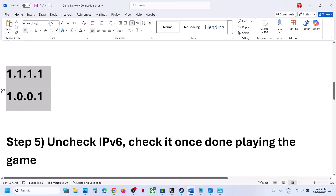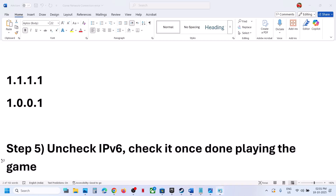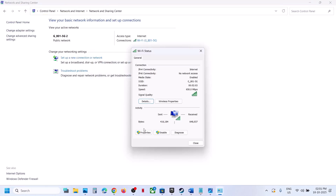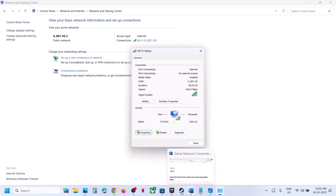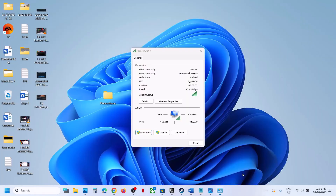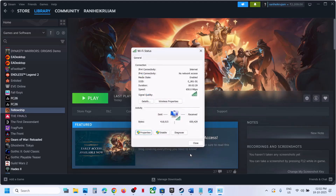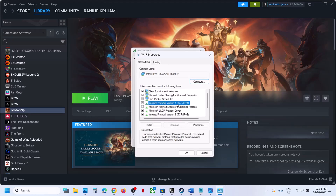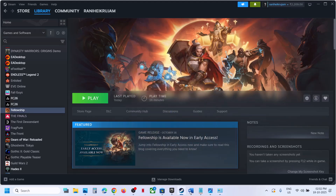Still not working? Try disabling IPv6. Click on your internet connection, go to Properties, and uncheck the box for Internet Protocol Version 6 (TCP/IPv6). Click OK and then launch the game. Once you are done playing, you can re-enable IPv6 by checking it again. After that, go back to IPv4 Properties and restore automatic DNS settings, then click OK and proceed to the next step.